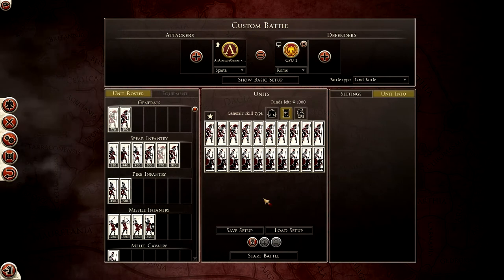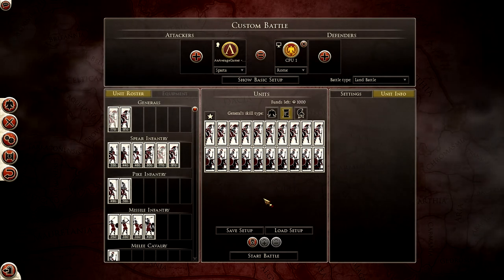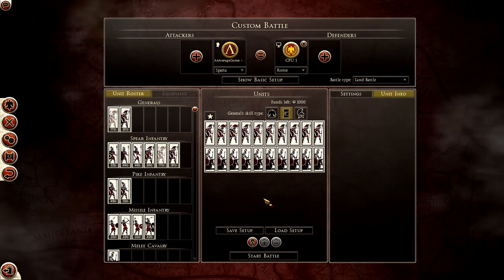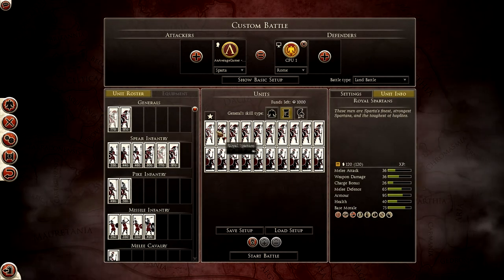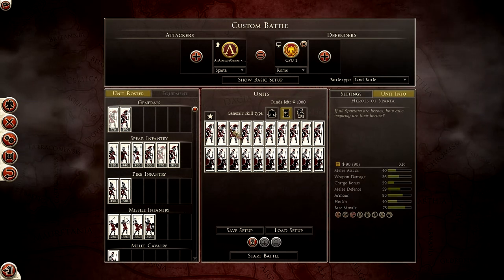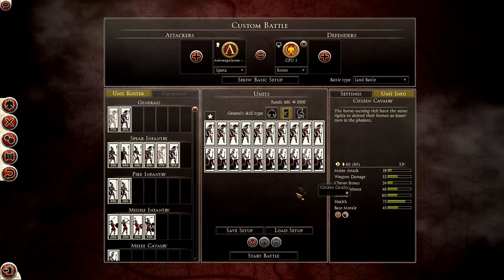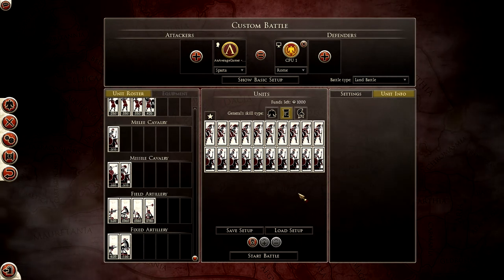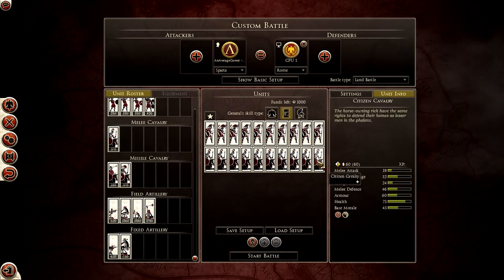Sparta is by far the most boring faction when it comes to options, but I want to stick with the theme. As always, I use Royal Spartans for my general unit, and then two hero units — that's the maximum allowed for Sparta. They give a morale bonus to surrounding units. I went for the 50/50 split of infantry and cavalry. They only get one kind of cavalry, which is pretty limited, but I've been using Sparta across my other guides so I figured I'd carry it through.